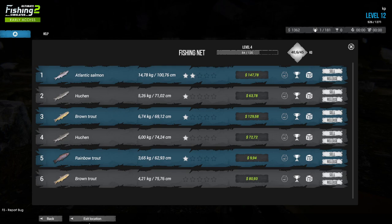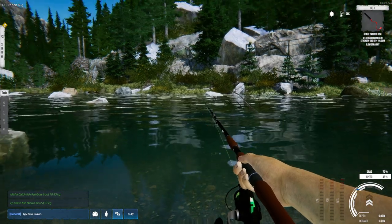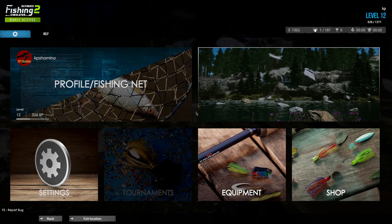Hello guys, KpChamino here with a new video for my leveling guide for Ultimate Fishing Simulator Early Access. It's part 5 and we are now in Slovakia. Slovakia is a very nice area - it's like a river. You can stand everywhere in the water and you can get trout and salmon here. So that's really cool.